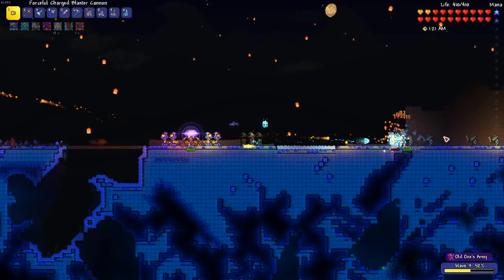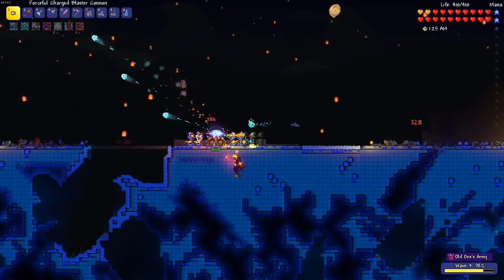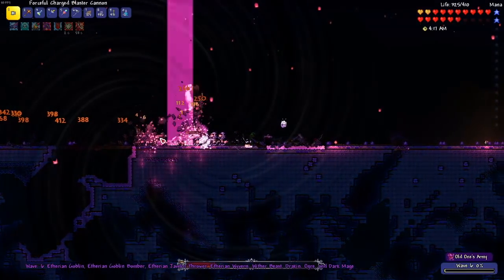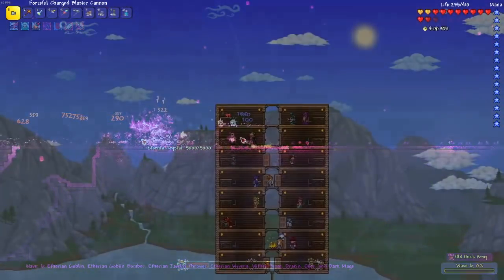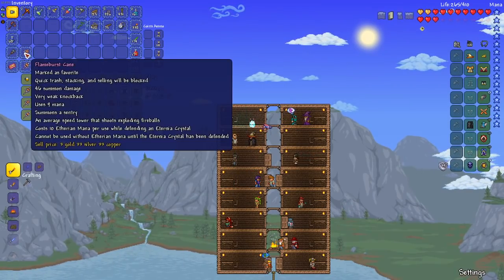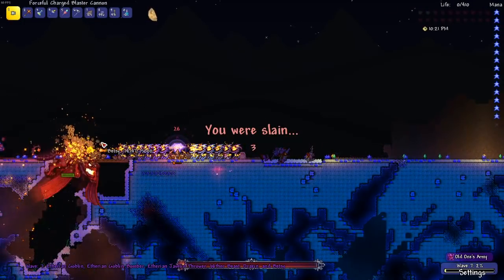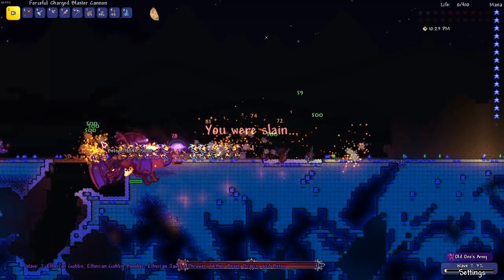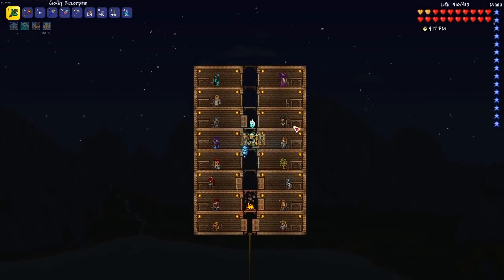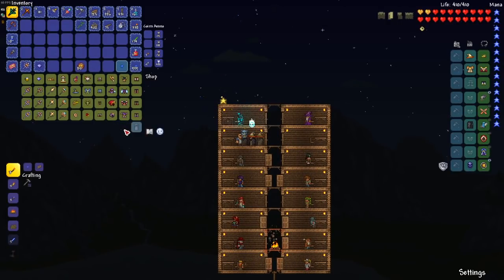With my new weapons, I returned to my Eternia crystal and began another assault. This time I was much better equipped and was able to make it pretty far. However, I was still not able to finish the event. After spending some more time farming, I managed to save up enough coins to purchase a tier 3 flame burst staff, which greatly helped in my farming endeavors. Although still unable to defeat Betsy, I was at least able to reach her, which allowed me to get 40 coins from every event.